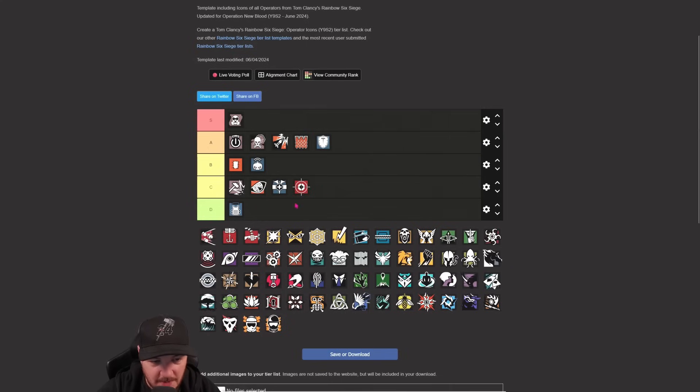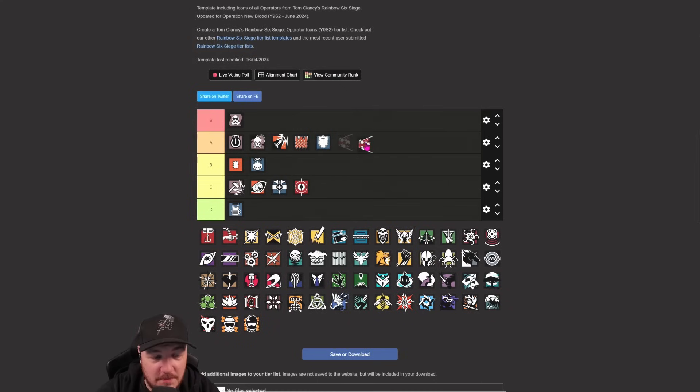Glaz - I don't think he's quite D, he probably goes in C. Just a little bit situational for me. As soon as I see a smoke grenade I don't pick Glaz. You could learn something from that - if you see a smoke grenade, don't pick him. On the other side, if you are playing Glaz, always use a silencer because Glaz's gun is so unique in its sound - as soon as I hear that sound I know not to pick the smoke.